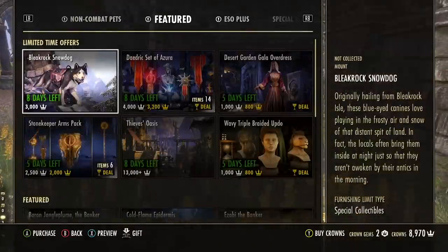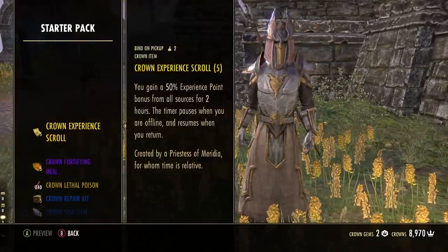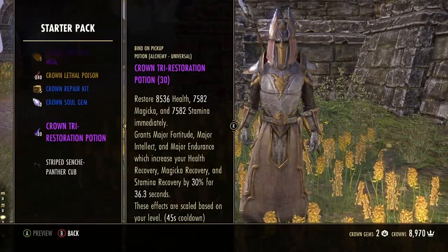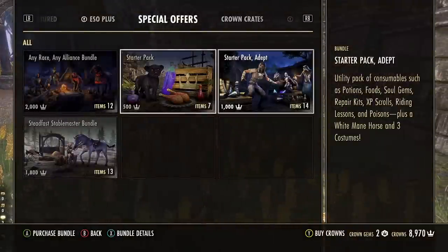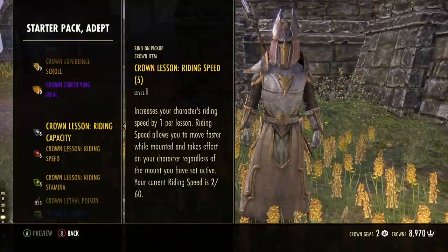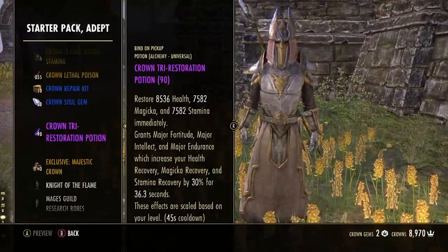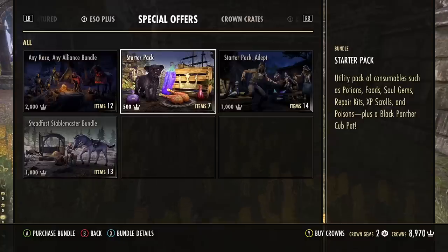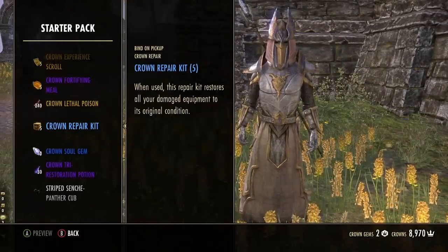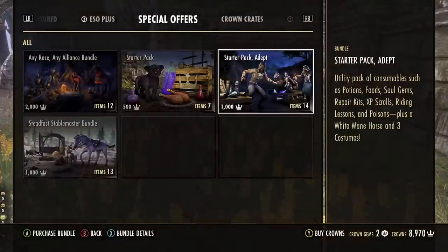Onto number three: bundles and packs. Like any good salesman, the ESO crown store has bundles where they try to sell you multiple items at a discount, but if you look at these closely, all these items can be obtained for free or low cost with some in-game gold, so there's no reason to spend your hard-earned money on these packs. You'll find even more bundles in the special offers area — be careful with this section. Know what you're buying and what it's worth before you buy it; maybe the cosmetics or a pet is worth it to you, but everything else is very easy to get on your own.